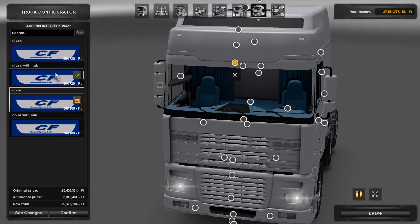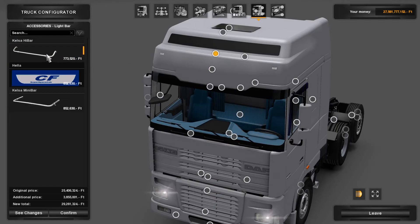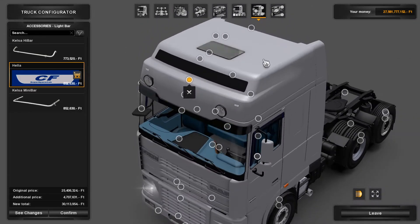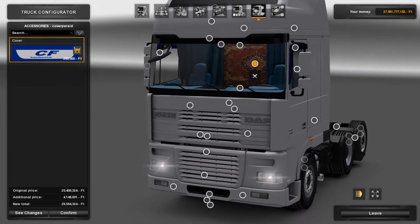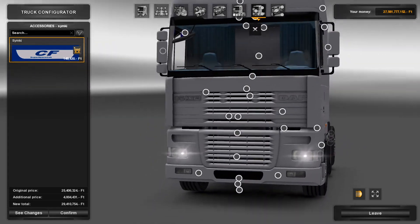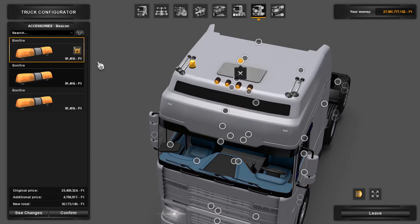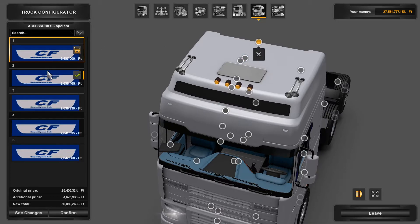On the sunvisor, you can have it coloured or glass, with or without a logo, and you can have a company logo there too. There are some other bars as well — there seems to be a red box there which doesn't look quite right. You can add lights around the top, horns, beacons, and an aircon unit.